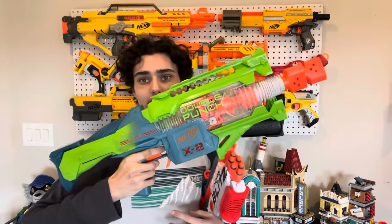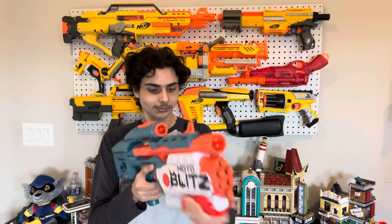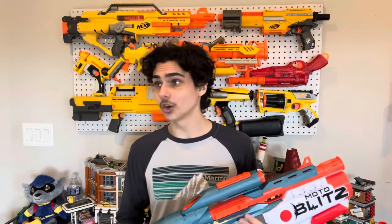At number eight is actually a tie between the Elite 2.0 Double Punch and the Elite 2.0 Moto Blitz. Both are very cool for completely different reasons. The Double Punch has a kind of binary trigger system — you put in two magazines and it's semi-automatic. You pull the trigger down, it shoots one dart, and when you release the trigger, it shoots another one — a super interesting and well-refined mechanism. Meanwhile, the Moto Blitz is basically a Raven that you can do this with: six darts, air tank shotgun right on the front, super easy to get shooting incredibly hard. I'm honestly conflicted about which one I like more, hence why they both made the number eight spot.